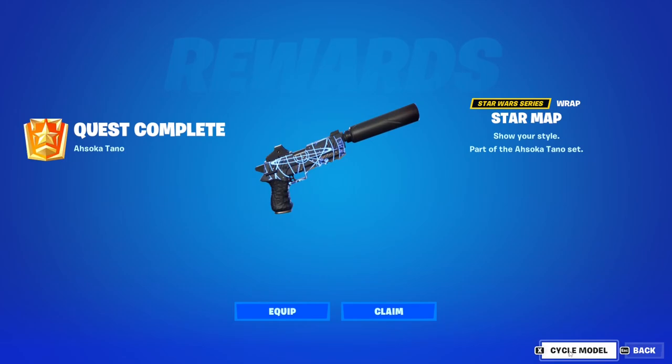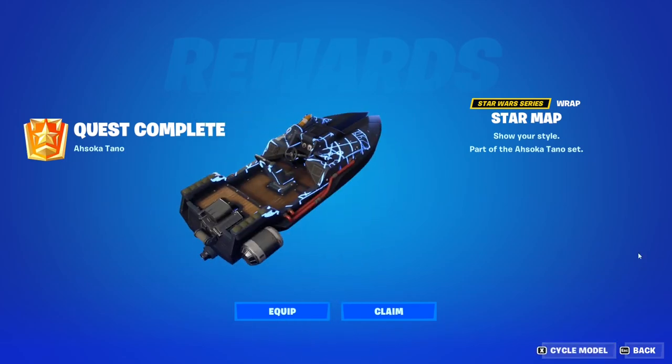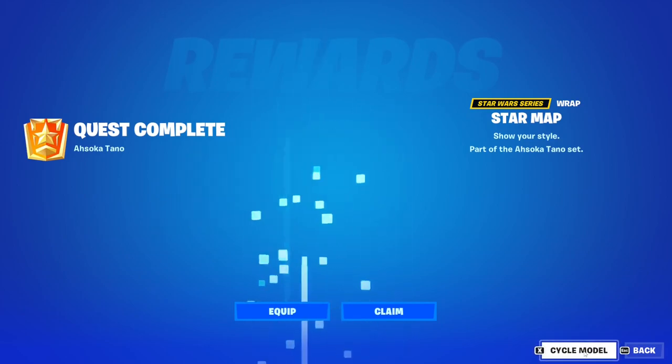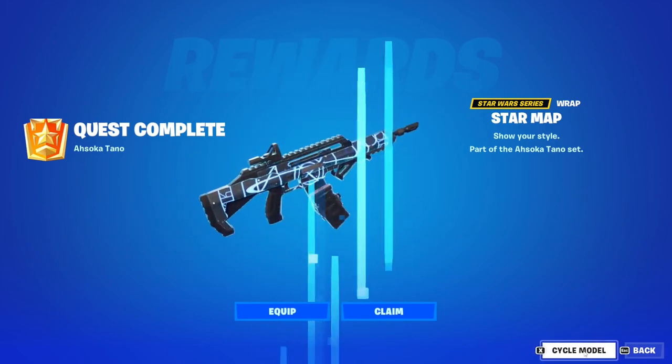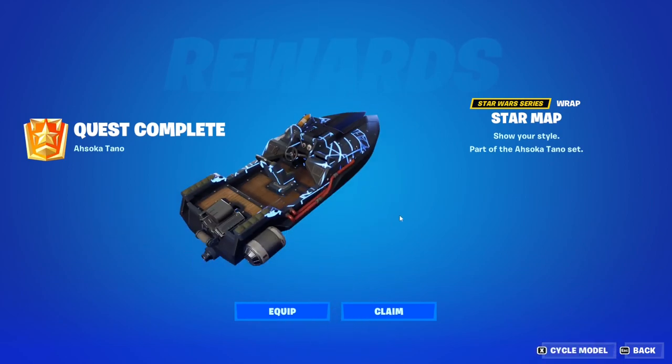Much like it's worth your time, in my opinion. This is what it looks like on the boat. And finally, I think there's a rocket launcher — oh, there it is right there. This is the wrap and that's how you unlock it.